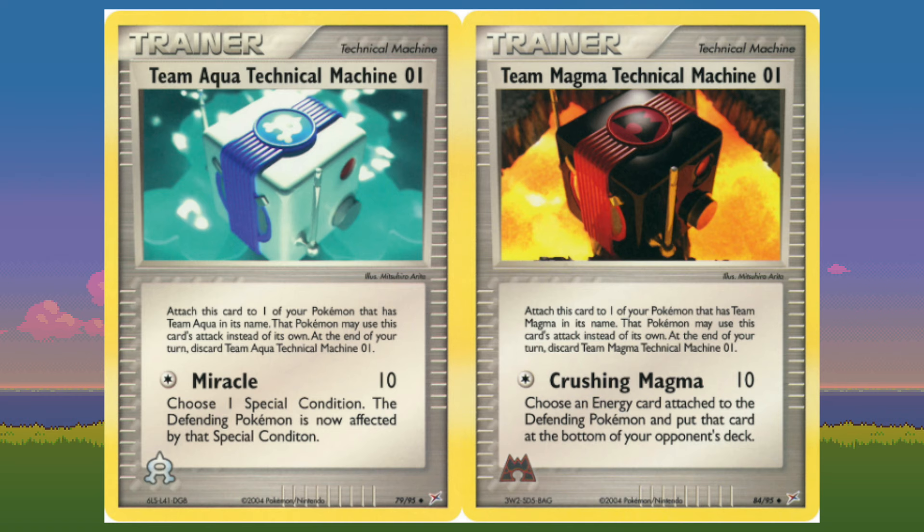On the Team Magma side of TM01, we have Crushing Magma — also 10 damage off of one colorless energy. Choose an energy card attached to the defending Pokemon and put that energy on the bottom of your opponent's deck. Again, this is kind of dumb, right? It's very powerful for one energy. It's colorless, so you can attach it to any Magma Pokemon — 10 damage off of one energy and a guaranteed energy removal. The question still remains: what deck does this go in, and what Magma Pokemon are you attaching this to that doesn't already have its own synergy going on with the rest of the deck? These are two really good disruptive attacks. They just don't snowball into the momentum you want in an Aqua or Magma package, and I guess they are competing for deck space with all the other cards we're going to be talking about in this video.